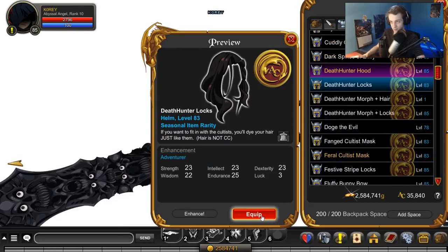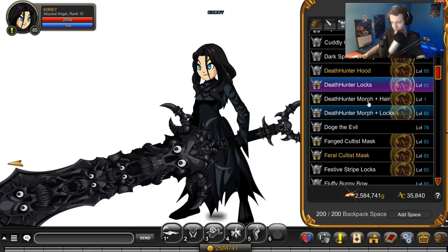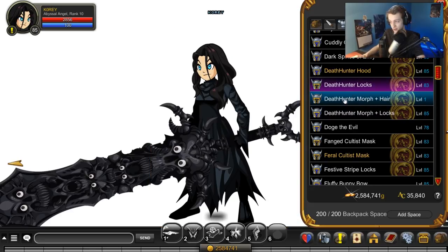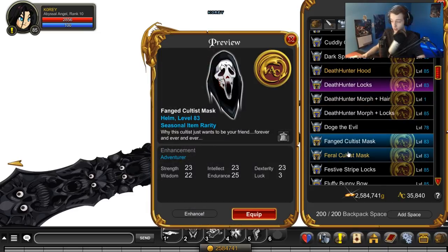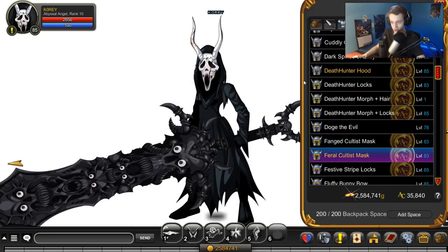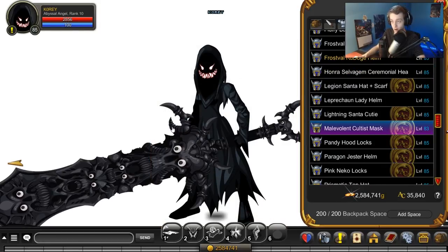I wish it fit better. There are the Death Hunter Locks, which look like this — it's the male version of the locks without the face transformation, so you get to keep the face from the armor. This next one is from the shop for ACs. There are three more hoods: one that's really spooky, one that's member-only AC-tagged with horns, and the last hood drops from enemies.